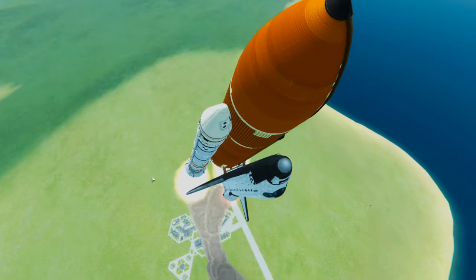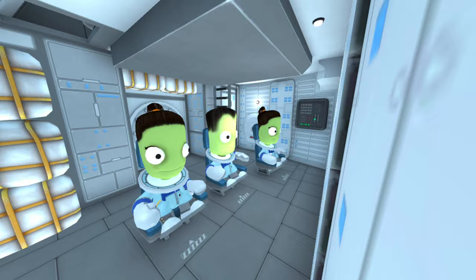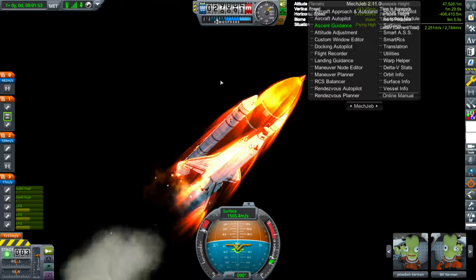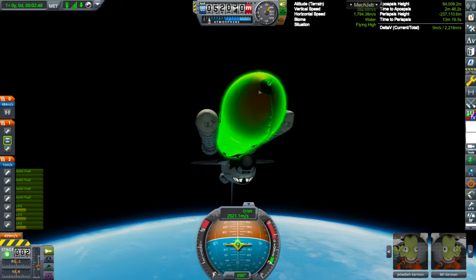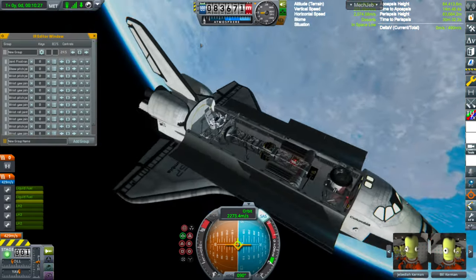We've started our gravity turn, and the Kerbals look excited for their adventure — there's three of them down on the mid deck. Here's the separation, which fails again. But don't worry, we get into orbit even with that, and there's the opening of the cargo bays as we're getting into orbit.